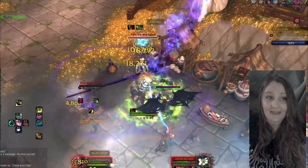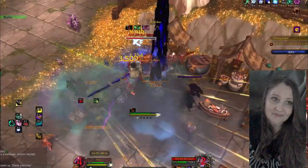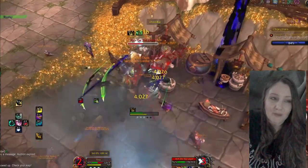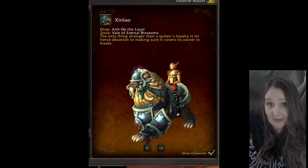The second boss is On Day the Loyal. He's at coordinate 3468 and drops the mount Xin Lao. He may also drop a Sky Shard, which if you get 10 can also create a mount.